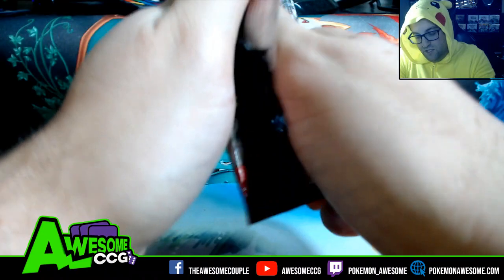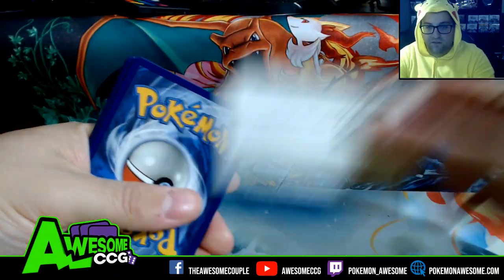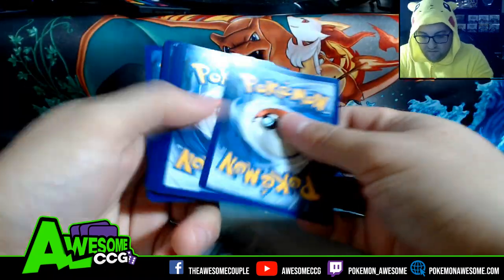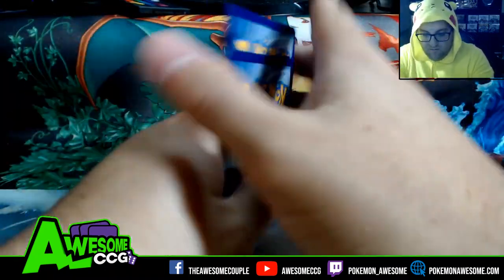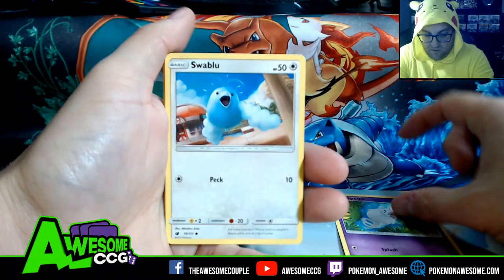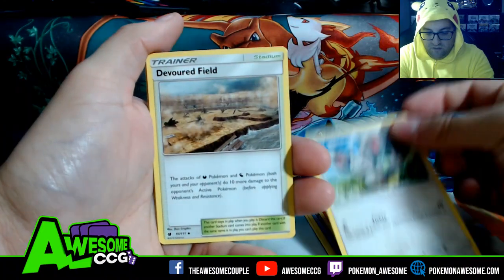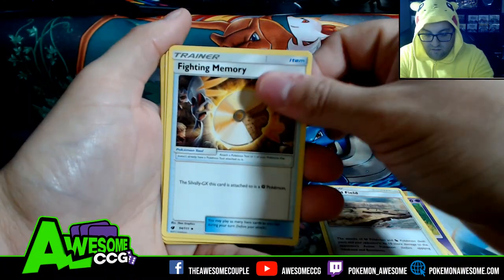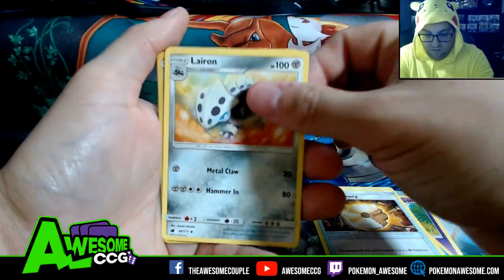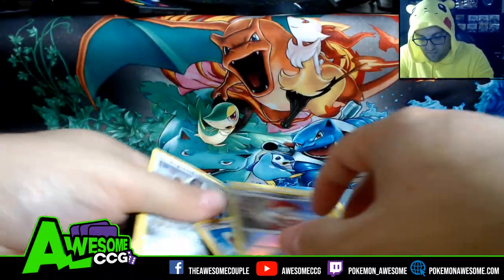Pack number two. Hopefully we don't get shut out. That's upside down, you guys have to deal with it yourself. Skunktank, Swablu, Swinub, Numel, Mincino, Devoured Field, Exciting Memory, Lairon, Escavalier, and a Regi Steel.